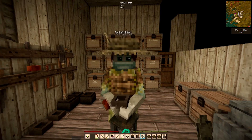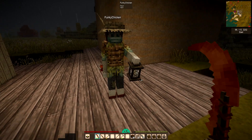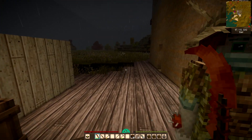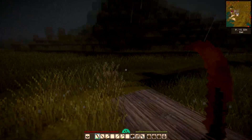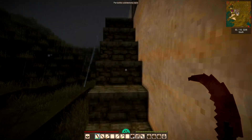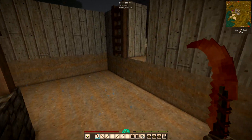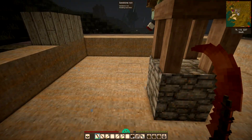Now that it's light, let me show you where I've built a room for you, Funky. This is going to be your room and I've left a lot of it for your decisions. This is just a temporary staircase - I haven't put a floor in obviously.